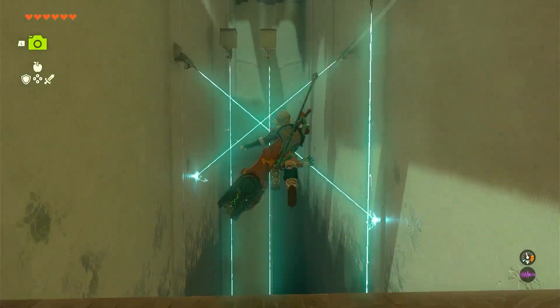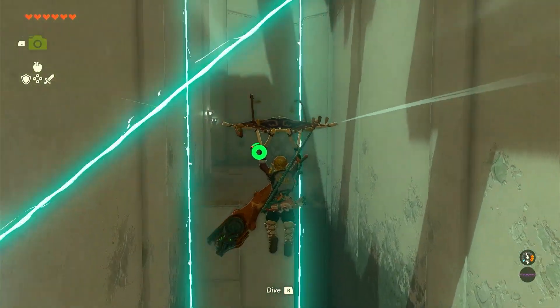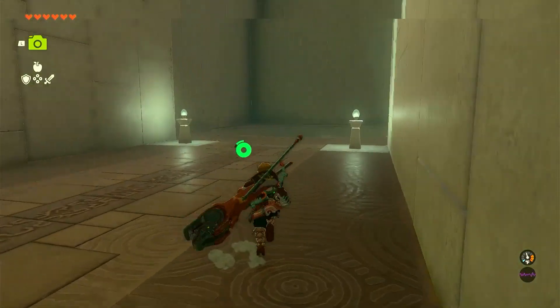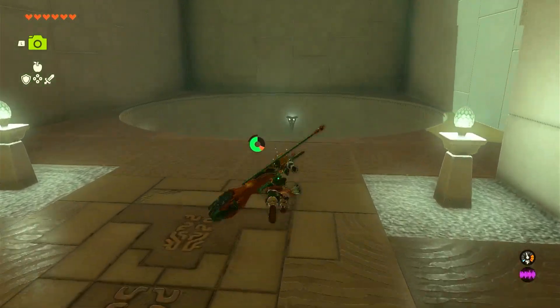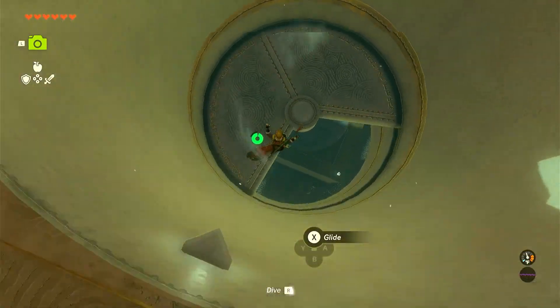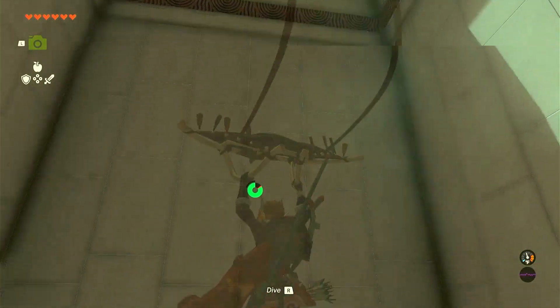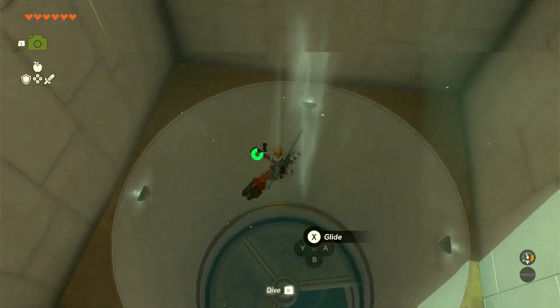For this first part, you'll just have to guide through Legada Kai's Shrine. In this next part, you just simply go down. Or you can just admire the view like Link is.